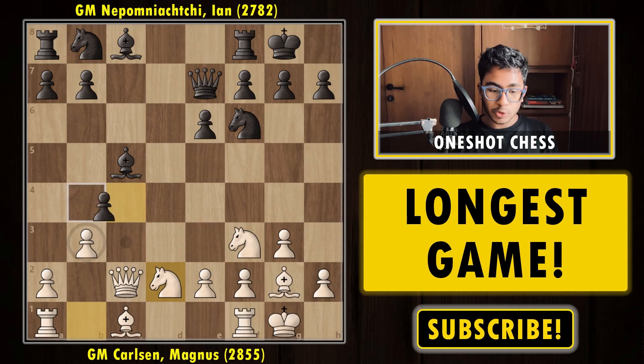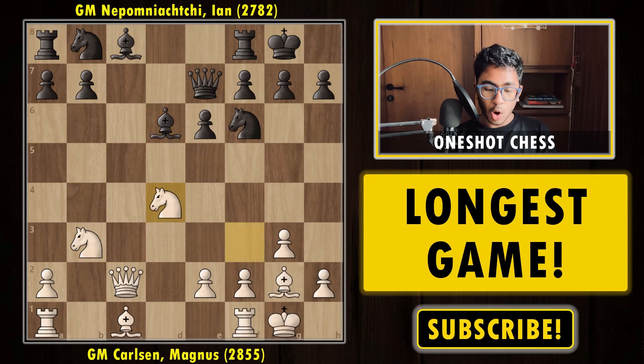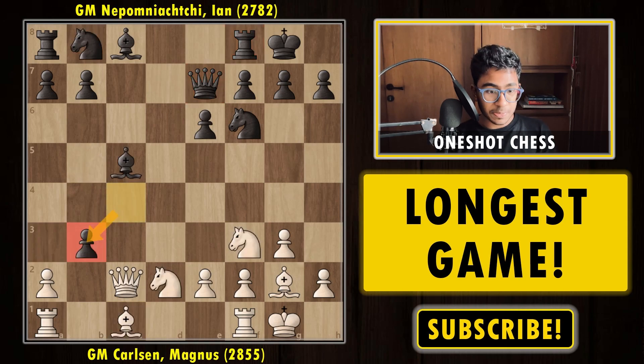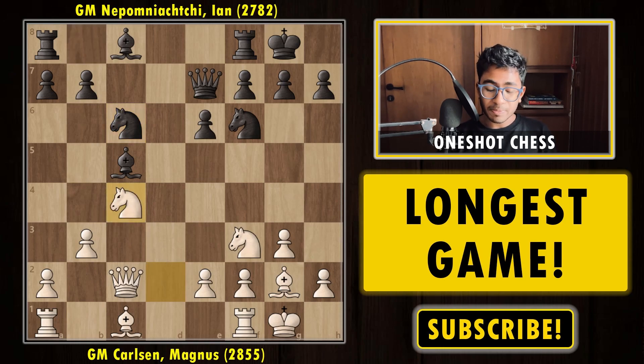Now the pawn cannot capture another pawn because the bishop is hanging. Nepo played queen e7 defending the bishop — he can't defend the pawn on c4, that's the reason. After queen e7, it looks like Magnus will capture the c4 pawn, but instead he first played knight to d2, allowing Nepo to recapture on b3 and gain a pawn advantage.